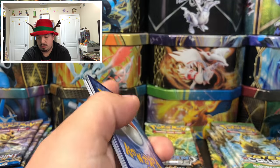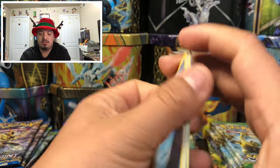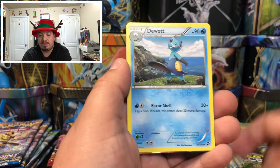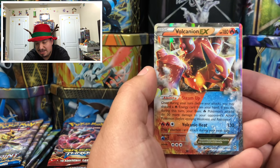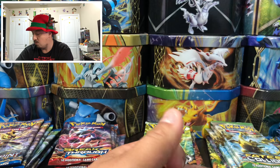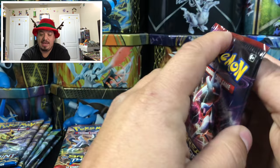Steam Siege — we have a Shellos, Camerupt, Tangela, Clinkclang, Joltik, a Groudon dice, Larvesta, and a Volcanion EX! Awesome pull — another ultra rare! Thank you Magikarp!